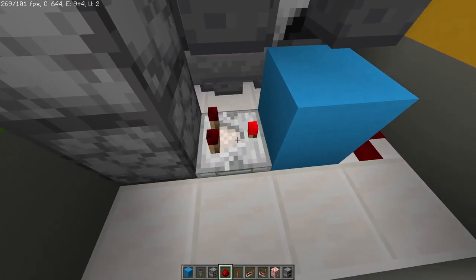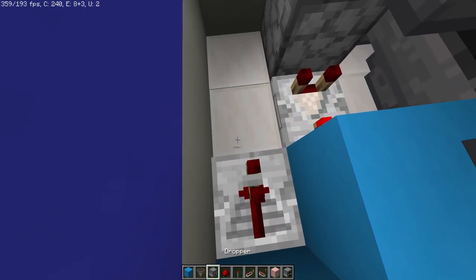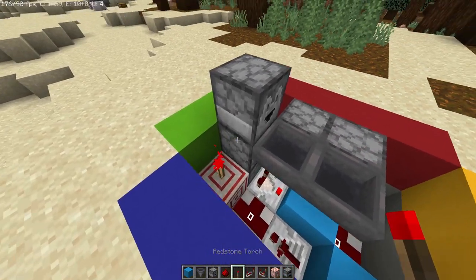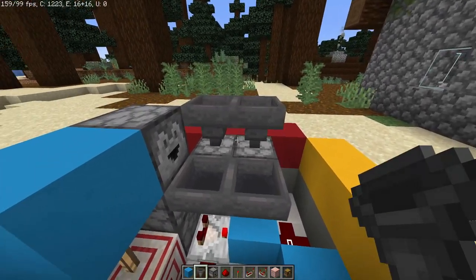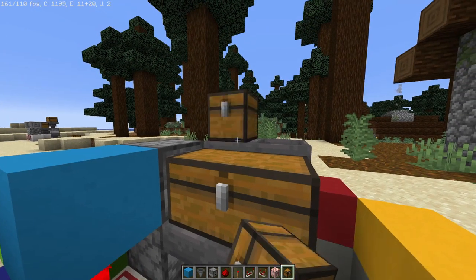Then add a comparator with a block in front, redstone dust in front of it — make sure the comparator is on subtract mode. Add a block on the side of the redstone dust with a repeater going forward, one redstone dust, and a target block with a redstone torch and a block on top of it. Once you've done that, add two more hoppers on top going downwards, then add a large chest here and here as well.